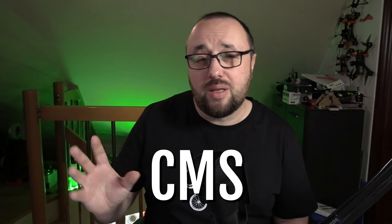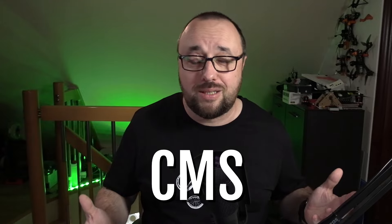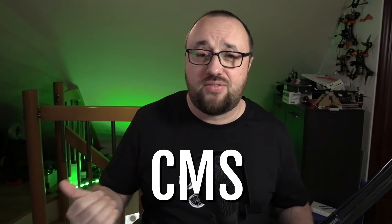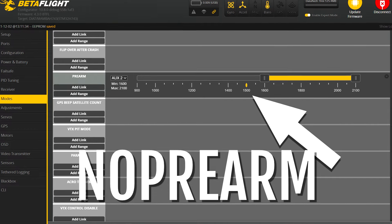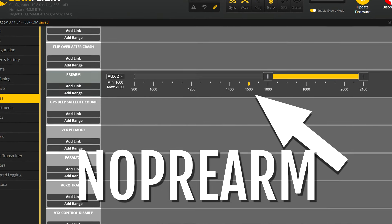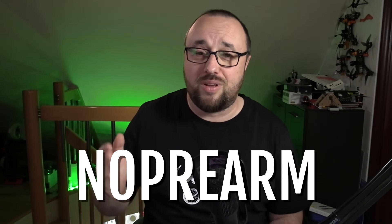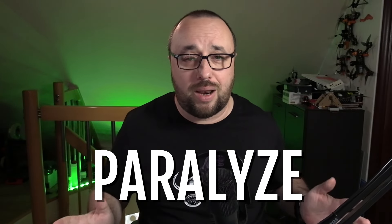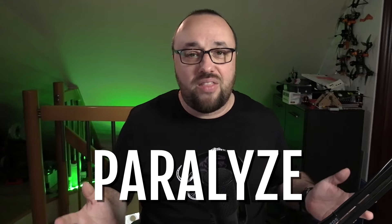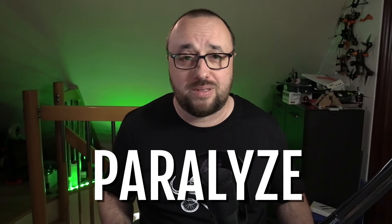The flag CMS menu means you have the CMS open in your OSD and because of that you cannot arm right now. To fix it, just leave the OSD menu and then you will be able to arm again. The next two reasons are connected with flight modes. The first is no pre-arm — that means you have the pre-arm mode configured, however the channel that drives the pre-arm is not in the correct position. The second is paralyzed, meaning the paralyzed mode is enabled and thus you cannot arm at this specific moment.